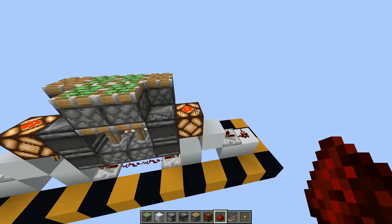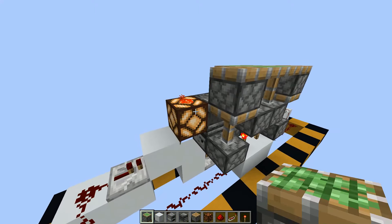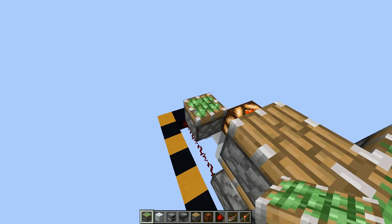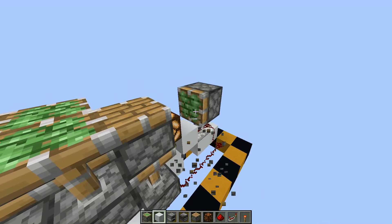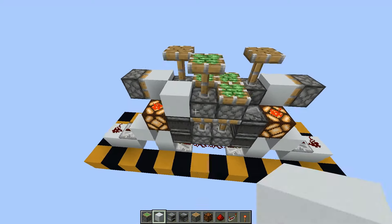Place a redstone dust here, then a piston like this with a block on it. Do that on both sides. Also place a block here and here, and here and here.